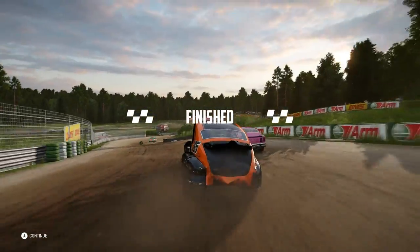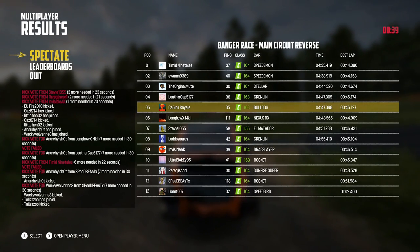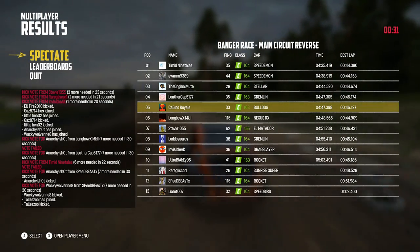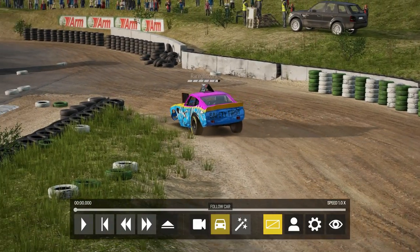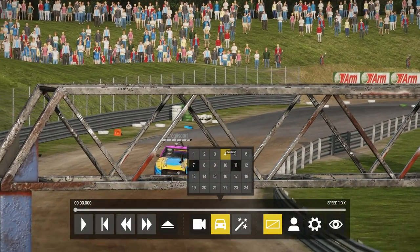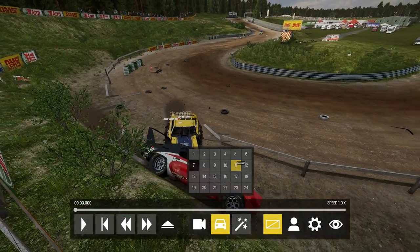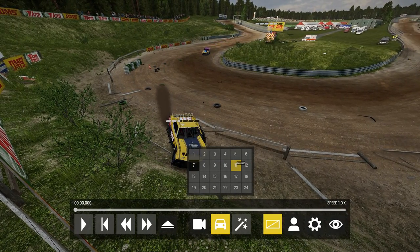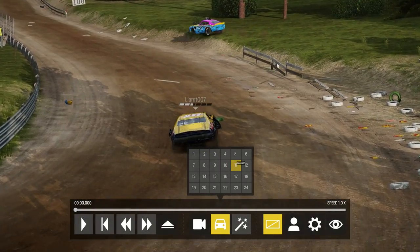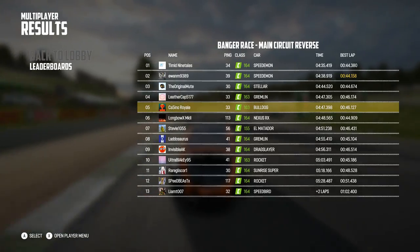It's going to go the way of the Gremlin — great race, very good race. We have to settle for fifth. I did not have the pace there to match the top three. The two Speed Demons and the Stellar were too quick. The Nexus was fast but had trouble early on. Glisk had a terrible round — the Sunrise Super lost a wheel. That is one of the championship contenders in a bad, bad way. Everyone normally has about one bad round; this is definitely Glisk's. The Bulldog — I struggled to get the pace out of the car. Fourth really was the best we could have done.